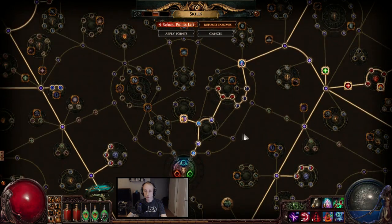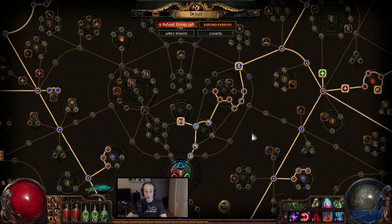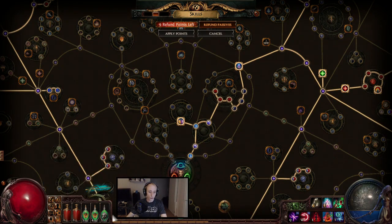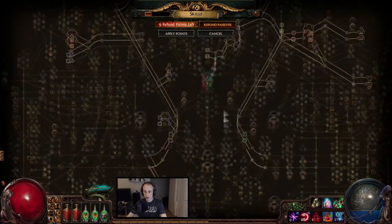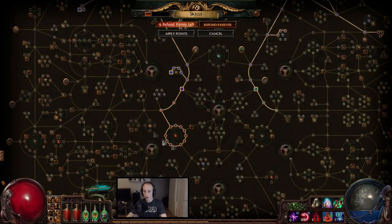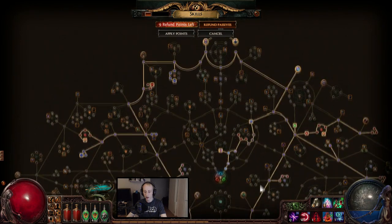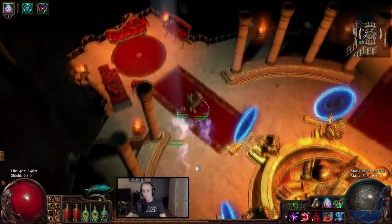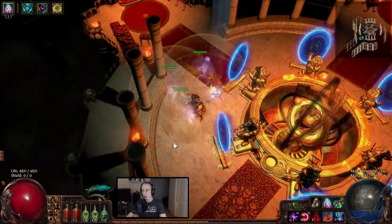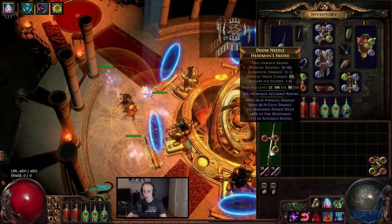The reason I chose Witch is because you can get flask nodes that increase your rarity, increase the healing, increase the duration — everything about the effect is boosted. You can also do Scion and get some more life and skip that — it's all up to you. I'll put the passive tree link in the description. My bandit rewards were Help Oak and Kill Kill — you can choose whatever you want, but that seemed like the logical choice for me.